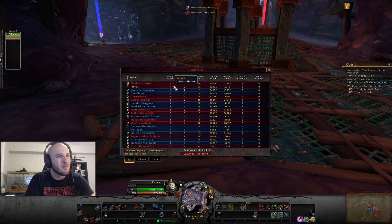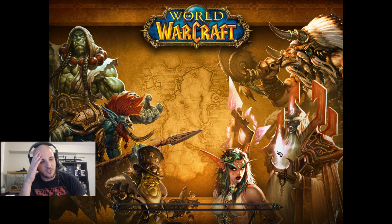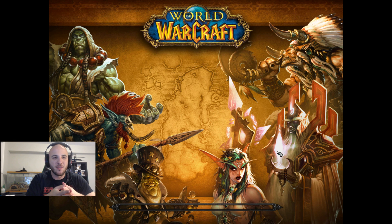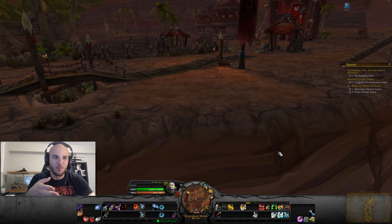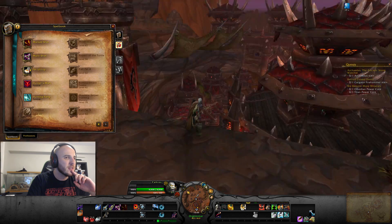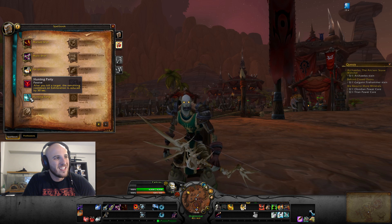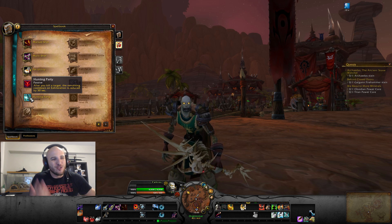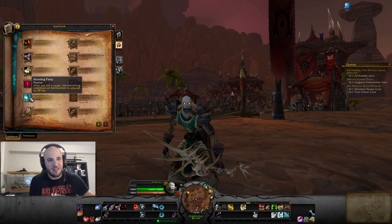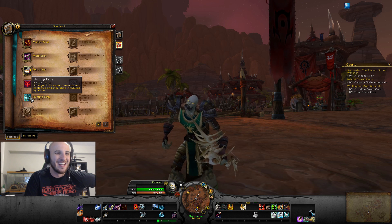We tied for first KBs and got third on damage — I'm chill with that. Let me show you guys this passive effect because it's crazy. It's called Hunting Party: after you kill a target, the remaining cooldown of Exhilaration is reduced by 30 seconds. So if I use my self-heal and gain 50% life, and then somehow get 4 killing blows — bap, bap, bap, bap — I've got my self-heal again. That's crazy, dude!